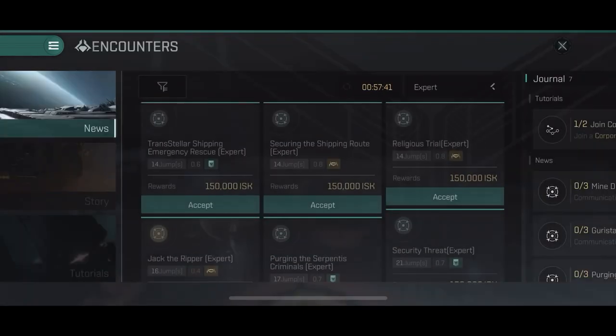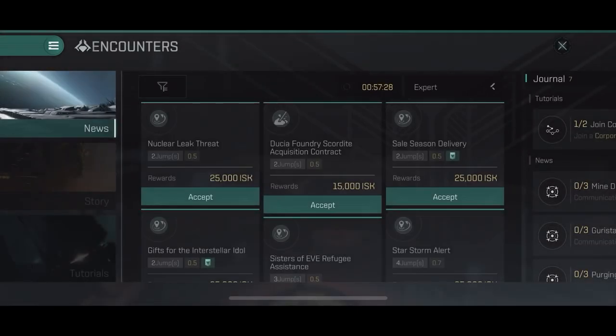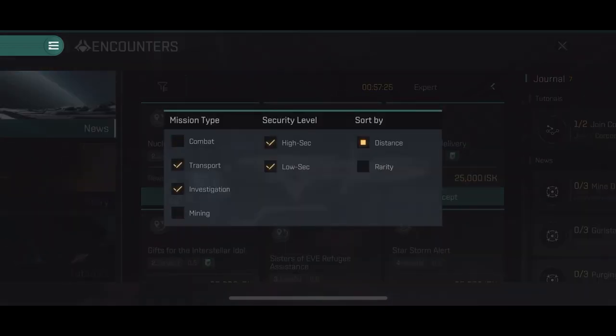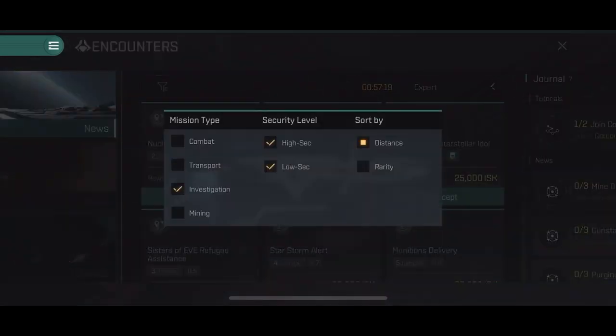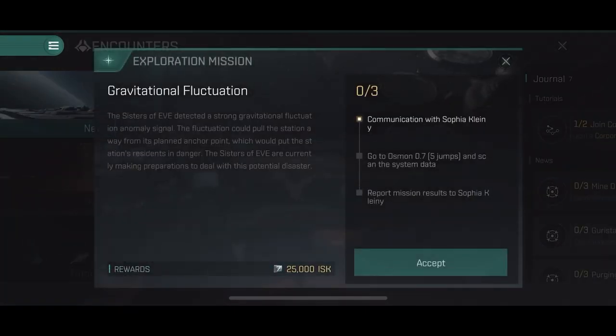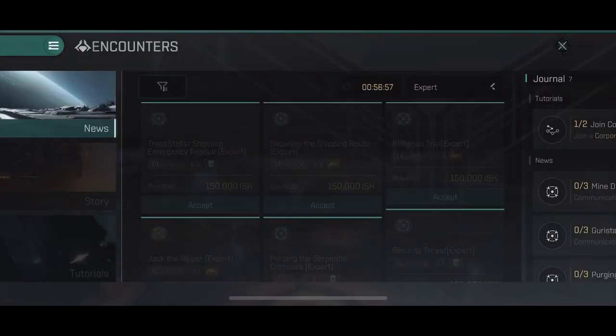The interface is pretty simple. You've got a filter, a refresh button, and a difficulty drop-down. For the filters, it depends on what encounters you want to take and complete. You've got combat, investigation, mining, and transport. Transport usually means hauling. Investigation means you scout some areas and report back to your agent. Mining means you mine a specific quantity of a specific ore and report back. One thing to point out is the three difficulty levels: beginner, advanced, and expert.